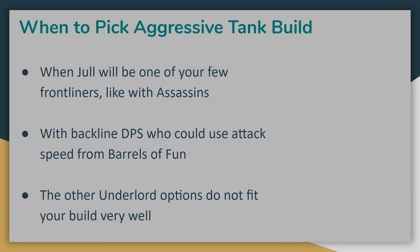When do you want to pick aggressive tank Jull? He works well when you have just a few frontliners and he's just one of few in a build like Assassins. He doesn't rely nearly as much as healing tank Jull on being adjacent to other allies, so he works well if you're just going to have one or two other guys up front with him. The Barrels of Fun ability is particularly useful if you have backline damage dealers who want attack speed — think units like Dragon Knight, Sniper, or other Hunters who have high attack damage and just want that attack speed, especially if you already have a solid frontline to keep them alive long enough.